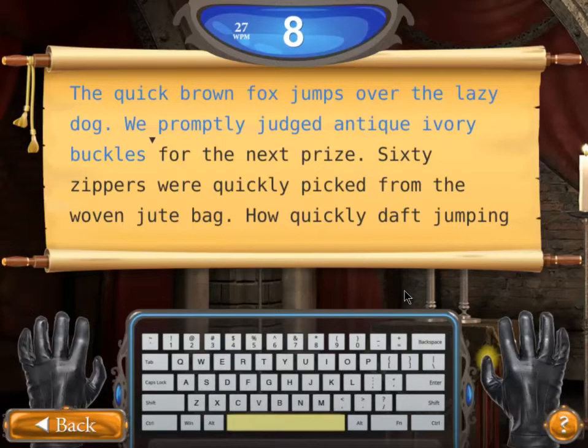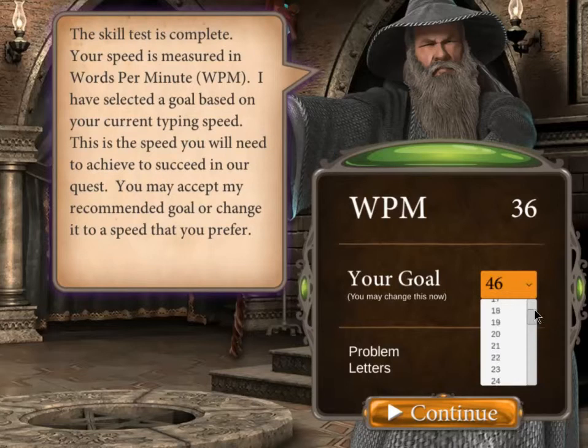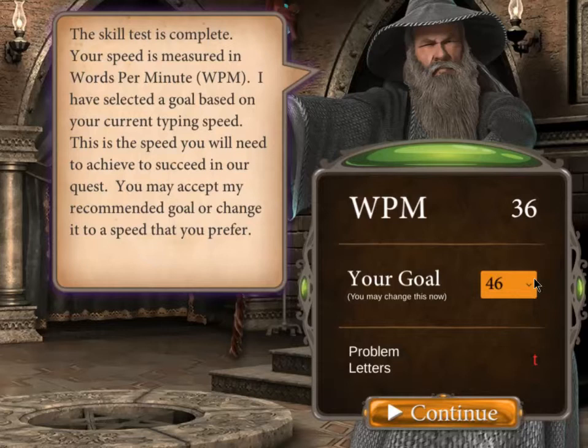The scroll has scrolled up to reveal more words. The typing skill test has ended and it's showing my achievement. My current speed is 36 words per minute and it's recommending a goal of 46. I can adjust that goal, but I want to be careful not to choose a number that's too high or too low. You can return to the skill test at any time to adjust the goal, though if you do, it is reflected and logged in your performance report.